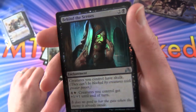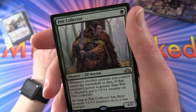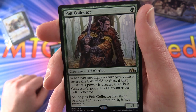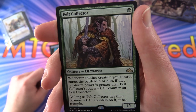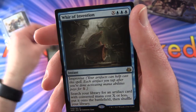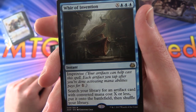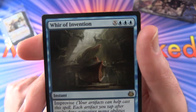Another foil behind the scenes. And first of your two rares: Pelt Collector - creature Elf, 1/1 for a single green. Whenever another creature you control enters the battlefield or dies, if that creature's power is greater than Pelt Collector's, put a +1/+1 counter on Pelt Collector. As long as Pelt Collector has three or more +1/+1 counters on it, it has trample. And your second rare is Wyr of Invention - instant for X and three blue, has improvise. Search your library for an artifact card with converted mana cost X or less, put it onto the battlefield and shuffle your library.